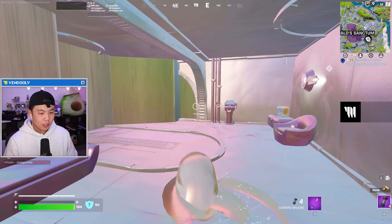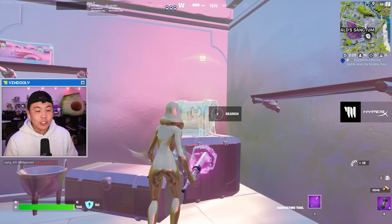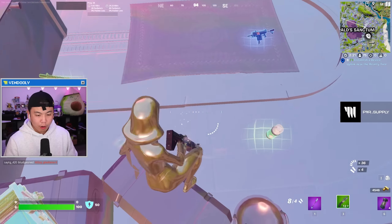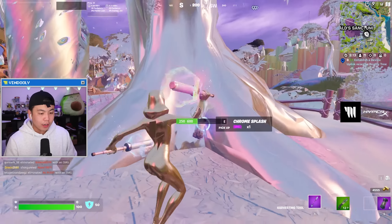Where are the chests? There's no chests anywhere. There is a chest in here. So with these Chrome weapons, you can only get them through Chrome chests, and the Evo Chrome shotgun is our first weapon. Let's go get some more splashes and head to fight the Herald.